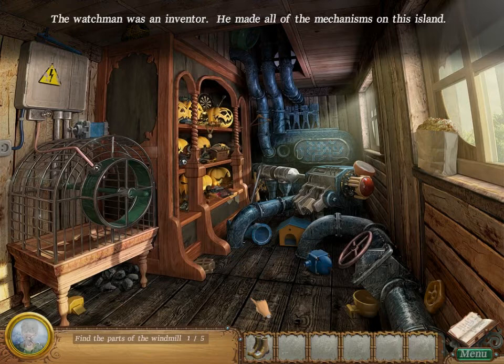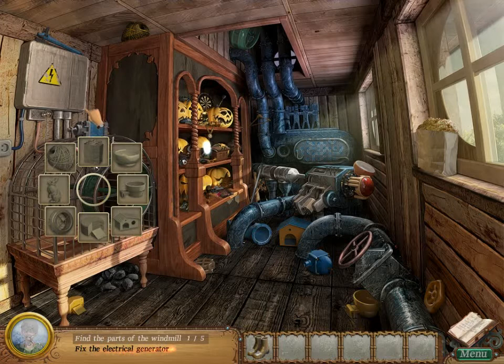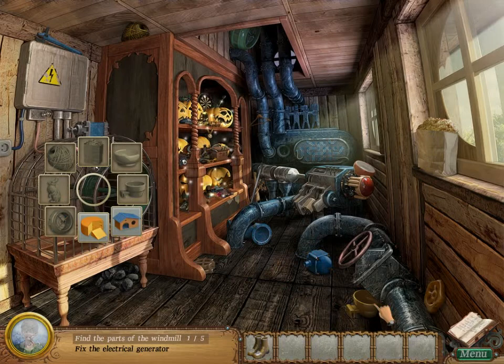The watchman was an inventor — he made all the mechanisms on this island. Fix the electrical generator. We need sawdust, bowl, cup, birdhouse, cheese, wheel, rabbit, and twine. I don't know why we need cheese and a rabbit, but okay. Maybe his rabbit likes cheese though, which is fine.